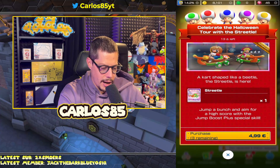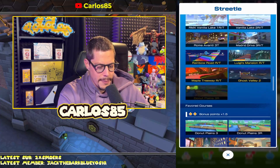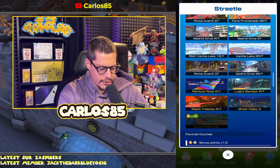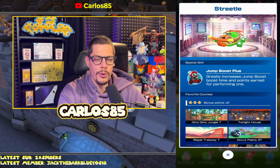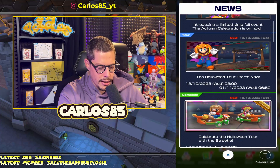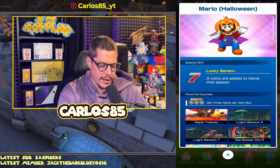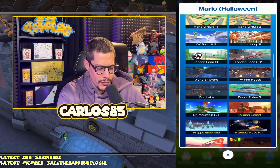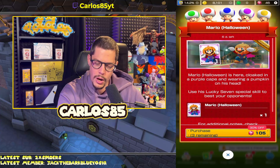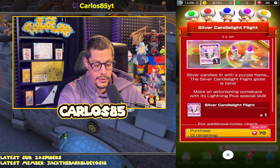As purchasable items, the streetle is not that bad — it's a small card but I've needed it once or twice in rank up. Mine is level six. It has a lot of tracks but is super small, so only buy it if you really need it. Halloween Mario has the lucky seven item which is good, but he doesn't have many tracks, so I wouldn't recommend buying him unless you want every item.